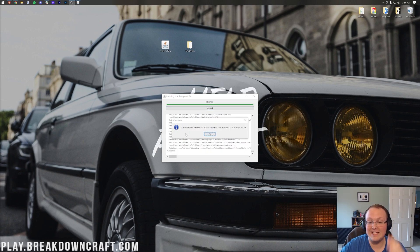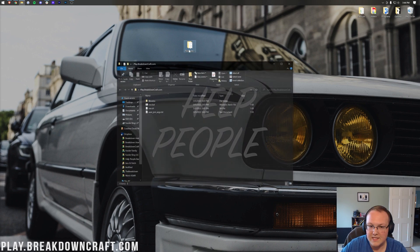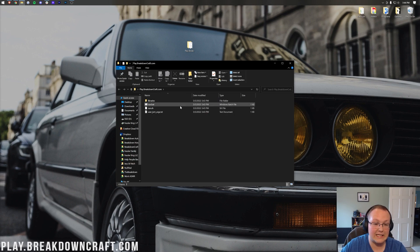Once it is complete, you'll see: Successfully downloaded Minecraft Server and installed 1.18.2 Forge. Click OK, close out of the Forge installer, and you can delete the installer file from your desktop. All you need on your desktop is your Forge Server folder. Open it up, and in here you'll find a few different files — files that you'll use to start your server.